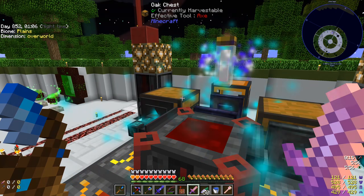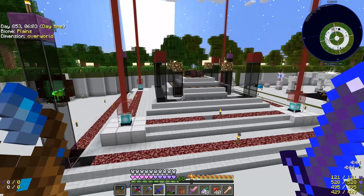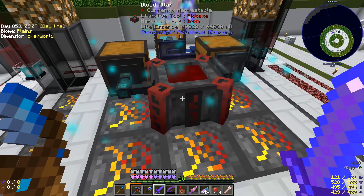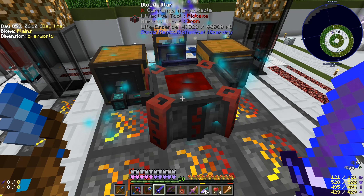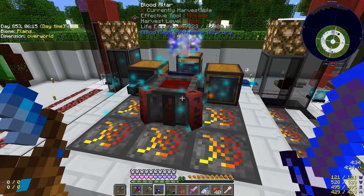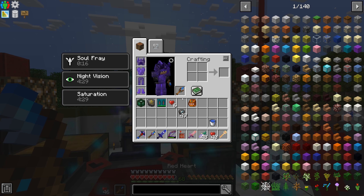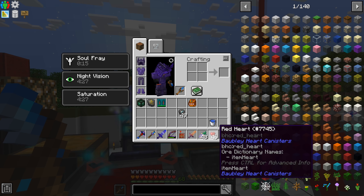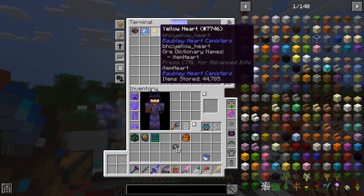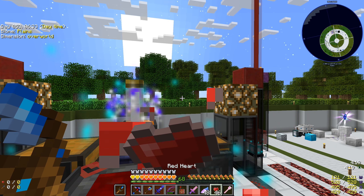We have upgraded 20 more of our runes into the rune of capacity and our blood altar can now hold 66 buckets of life essence, which is really really good. What I've been doing is using the sacrificial dagger and then eating red hearts - those things we use for our charms, we have thousands of them in the system. We can also do yellow hearts; I'm not sure if they give you more when you eat them.